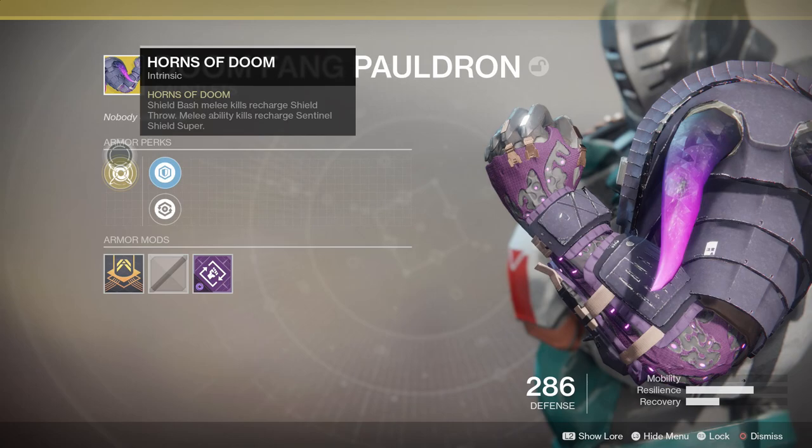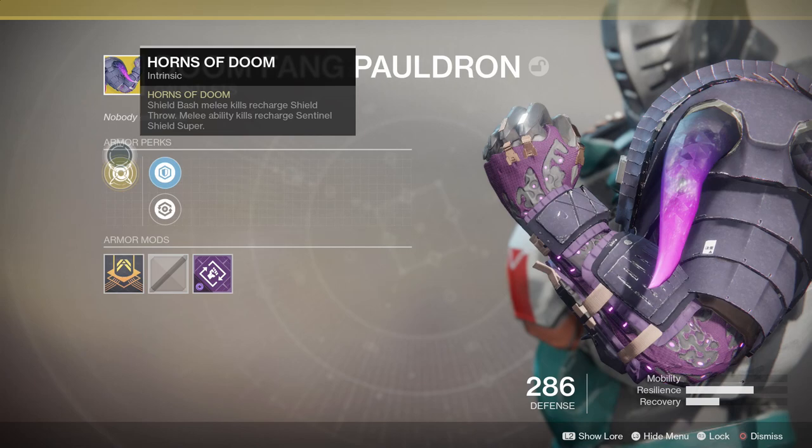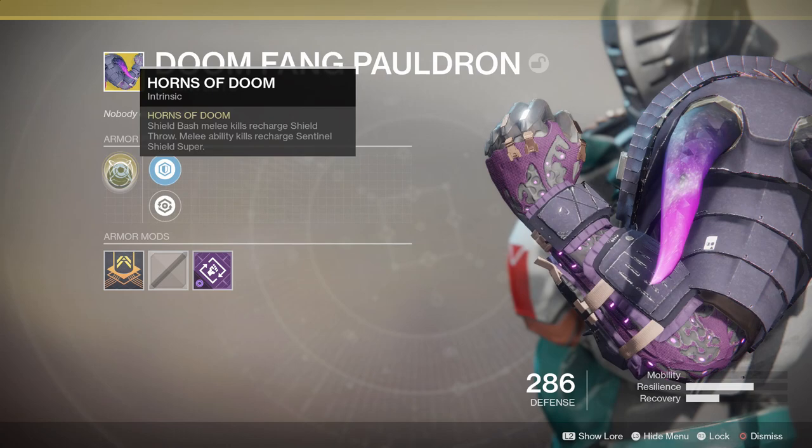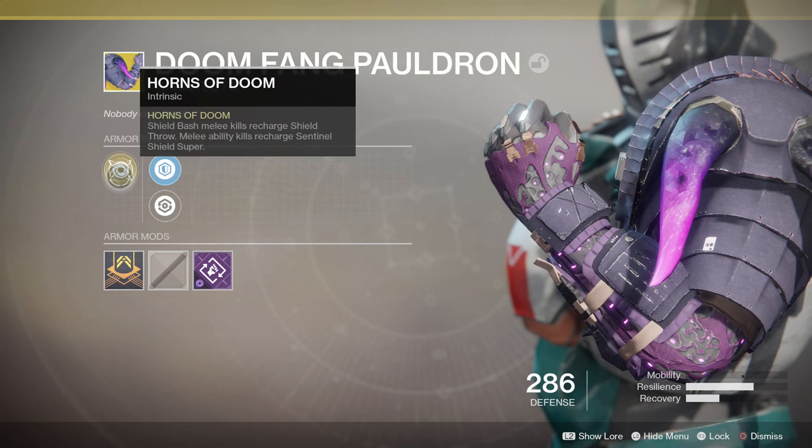Horns of Doom is a fantastic perk if you want more AOE damage, such as if there's Void Burn in the Nightfall. It actually turns the Defender Titan into something that will do so much AOE damage, so much bouncing damage — I would say this competes with some of the best classes in the game, such as the Dawnblade.